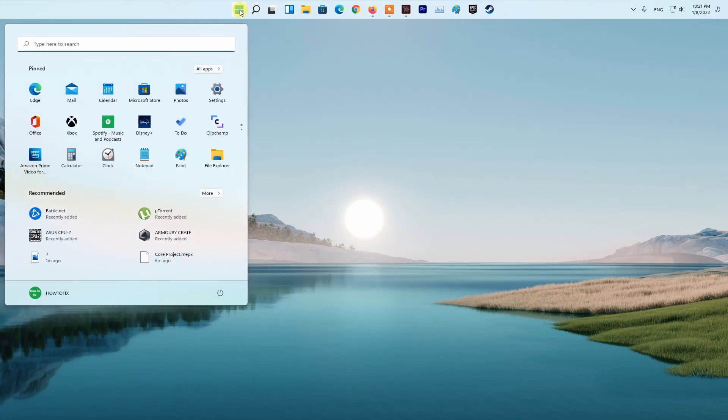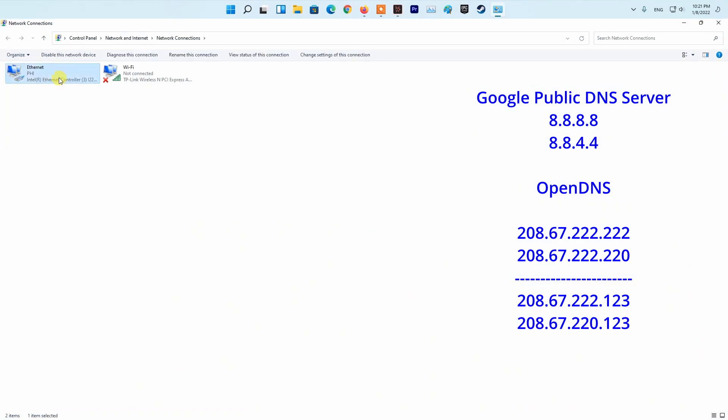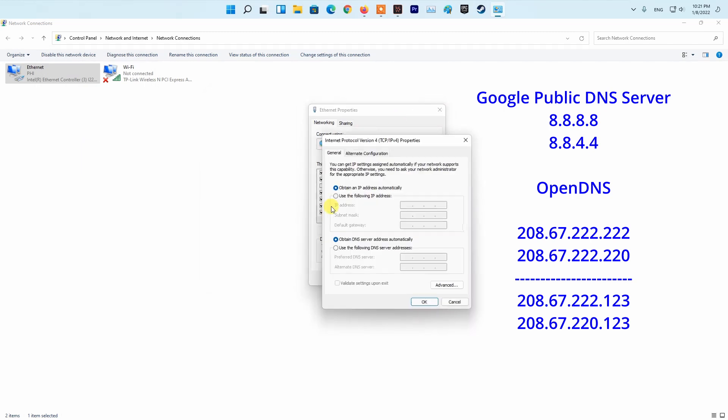Method 4: Change the DNS Server Address. Some people recommend changing the DNS Server Address for your network to fix the Can't Resolve Host Name error. The DNS Server is set by default to pick an address automatically, so you have to change that from the Settings.